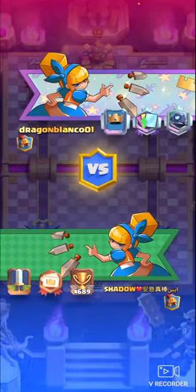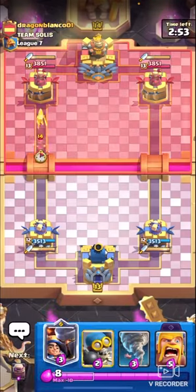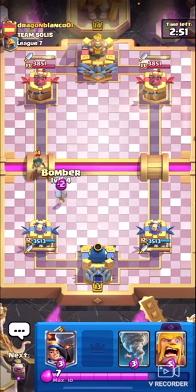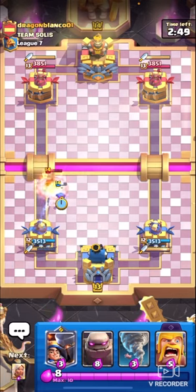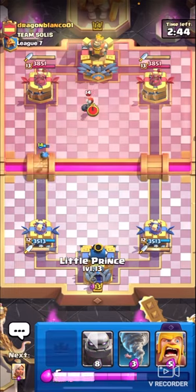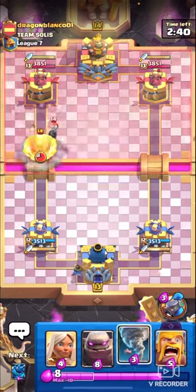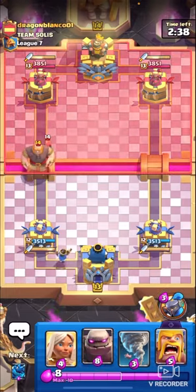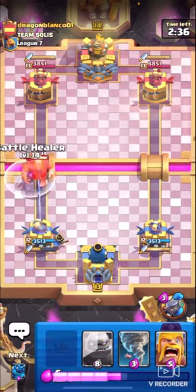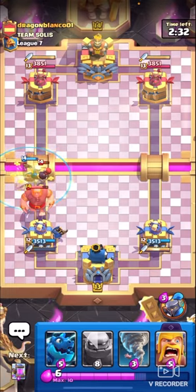On to probably the last match against Dragon Blanco. As you saw in the last game, we just applied the simple principles of being passive, waiting for him to make mistakes — he over-committed, we got a nice elixir advantage, built up a massive push and he couldn't defend. So I'm just going to try and do the same here. This guy also has a slightly underleveled dagger duchess, only by one level though.